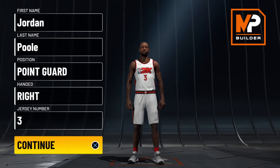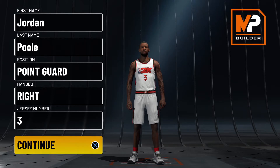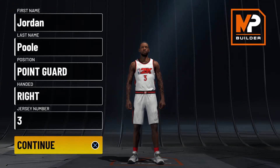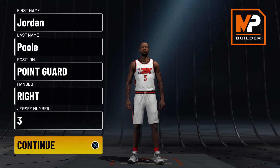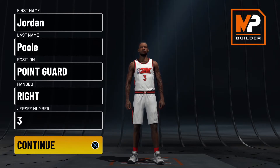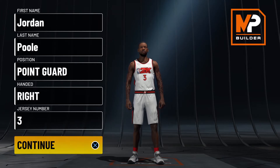Looking at his attributes: he has a 92 layup, 95 close shot, 60 driving dunk, 87 mid-range, 83 three-point, 89 free throw, 86 ball handle, 79 pass accuracy, 50 defensive rebound, 65 perimeter defense, 47 block, 47 steal, 74 lateral quickness. For physical attributes: 75 speed, 75 acceleration, 73 vertical, and 61 strength.